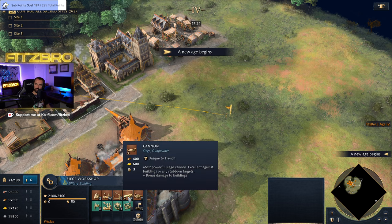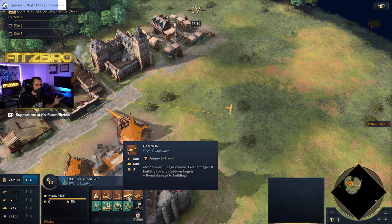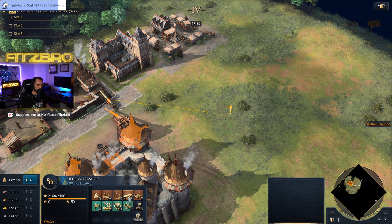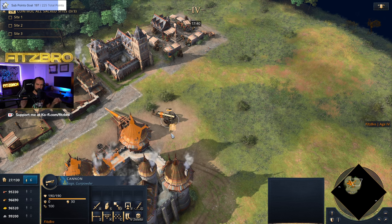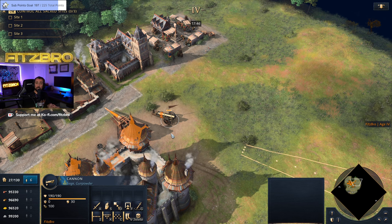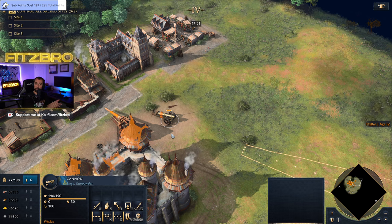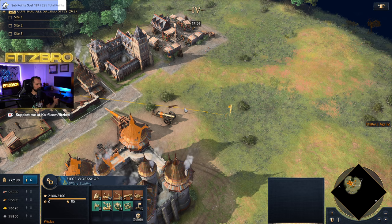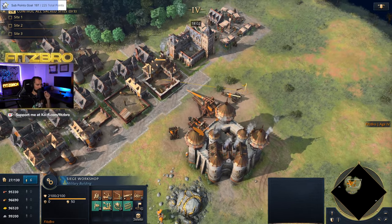In the fourth age we've got some unique units. The French have a cannon here, but for most civs you've got the Bombard, which is particularly good against buildings — that's what you want to use cannons for. You also have the Culverin, which is the anti-cannon cannon: it will snipe out enemy siege units, sometimes one-shotting them. The French don't have access to the culverin, but culverins are basically like the upgraded, more expensive version of the springald.